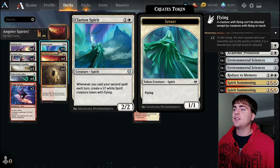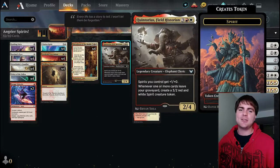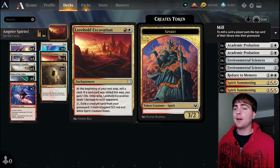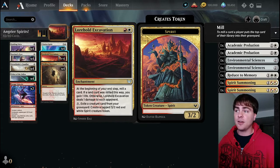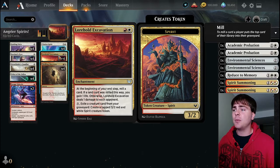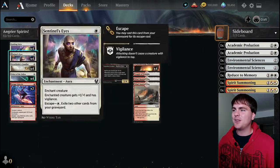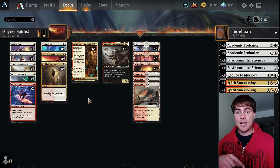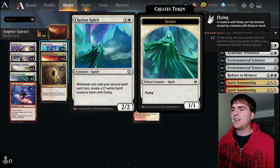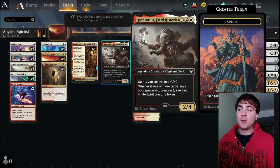Clarion Spirit: with this deck being so many low-cost mana cards, it's really easy to get this triggering and fill the field with 1/1 spirits that become 2/1 as soon as Quintorius hits the battlefield. Lorehold Excavation: we're exiling a lot of stuff out of our graveyard, so we want stuff in our graveyard. We almost want our escape cards in our graveyard more than in our hand sometimes - I'll enchant a human warrior token just so it dies and the escape enchantment goes to the graveyard.